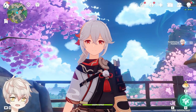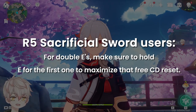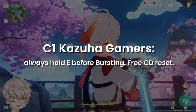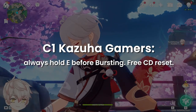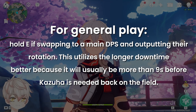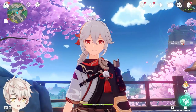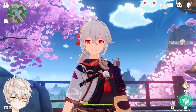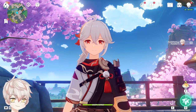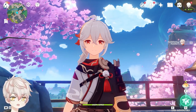Some combo rotation tips to maximize Kazuha's skillset. For R5 Sacrificial Sword users doing double E's, make sure to hold E first to maximize that free cooldown reset. For C1 Kazuha, always hold E before bursting — it's a free cooldown reset. For general play, use hold E when swapping to a main DPS for their rotation, since it will usually be more than 9 seconds before Kazuha is needed back. Use tap E as a filler skill when your team is waiting on cooldowns, since its short 5–6 second cooldown is great for filler time, granting vertical height to dodge attacks and displacing enemies with his mini vacuum.